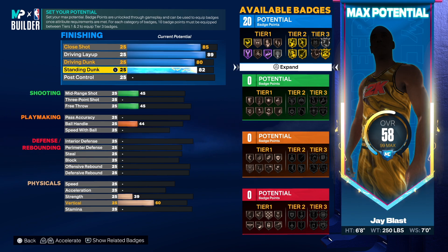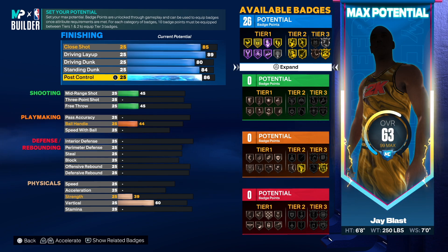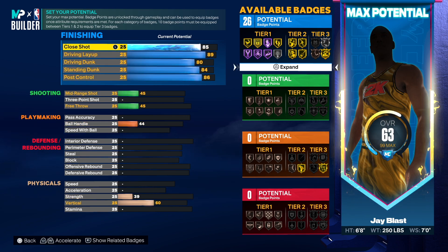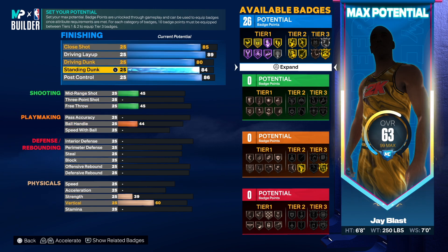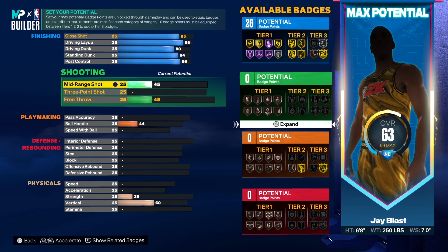We'll go 82 on standing dunk — nothing happens at 85 except for the aerial wizard on gold. We'll also get an additional finishing badge at 84. For post control he had an 86, so by going 86 we get an additional finishing badge and we get dream shake on Hall of Fame. That's 26 finishing badges — this build is already looking amazing. It's going to be able to score in the post, finish with dunks and layups, it's just going to be nice.